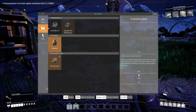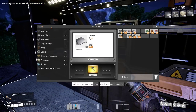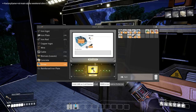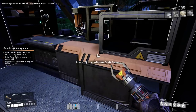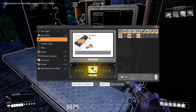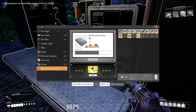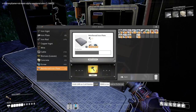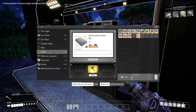Instead of doing that, why don't I get myself a constructor? I need three - what's that - three reinforced iron plates and two cables. Is it reinforced iron plates? Requires screws. OK, I've got three of those and we need another cable.